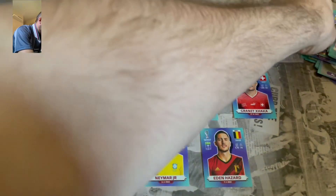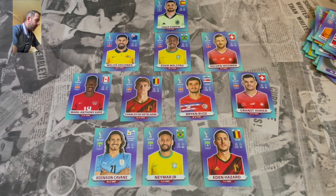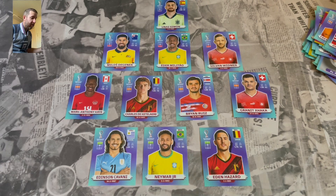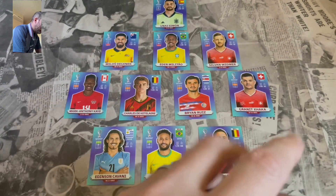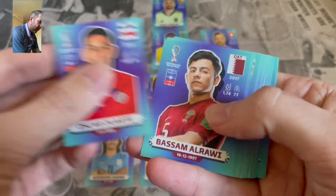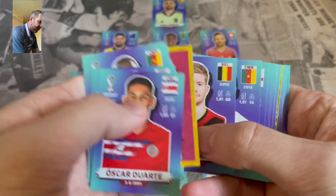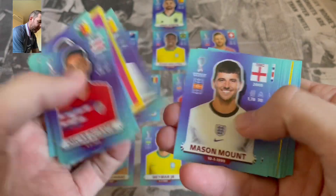There is the 11. We got Unai Simon, Milos Degenek, Eder Militao, Sylvain Vidmer, Marc-Anthony Kaye, Charles de Ketelaere, Brian Ruiz, Granit Xhaka and then up front Edison Cavani, Neymar and Eden Hazard. The front three alone is pretty decent. Let's have a quick look through for a wildcard defender. We're not going to use any of those because the defence — yeah, it's not the best, is it?